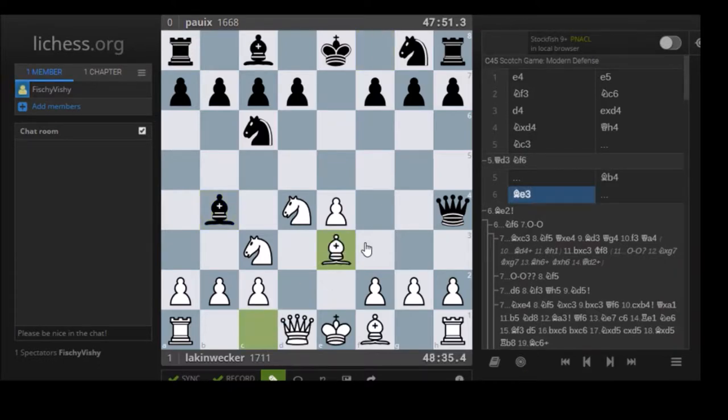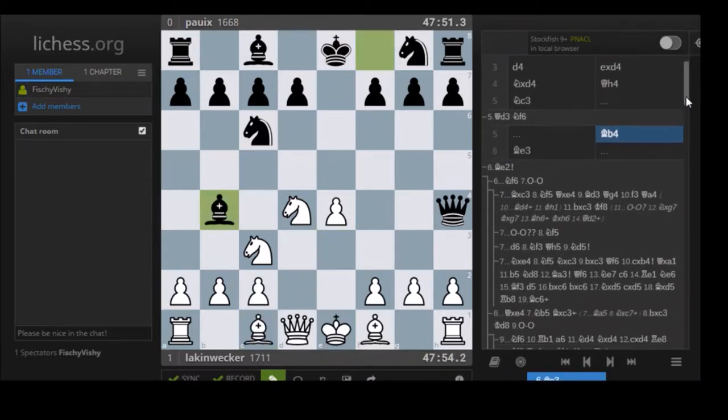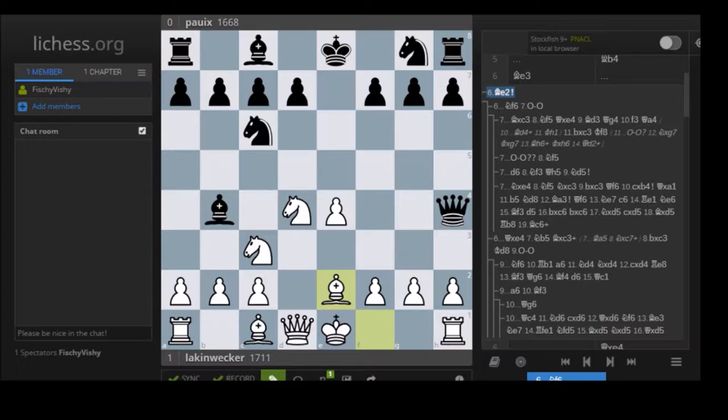Unfortunately, Laken fell right into it with Be3. Be3 isn't the most accurate, but white still retains a very slight edge. The most critical move is Be2. This game was really interesting because the opening phase - this Steinitz variation - I hope is very helpful for everyone who plays the Scotch. It's very important to learn the correct approach: when you do, you should have an easy game and expectedly win more white games.